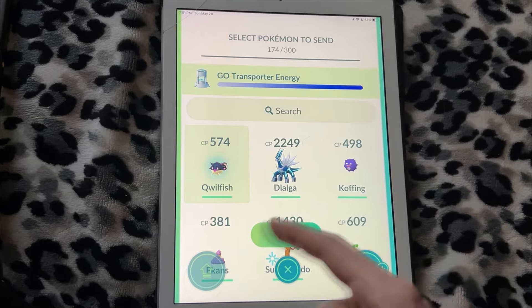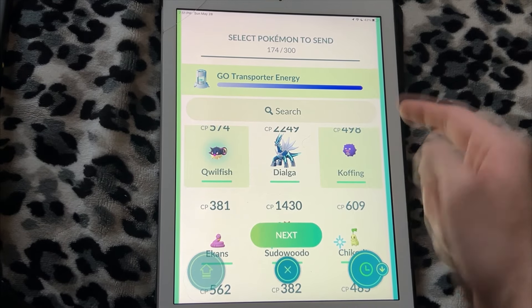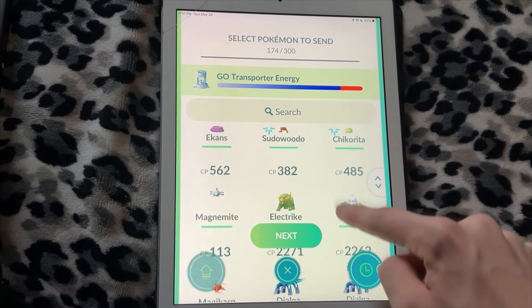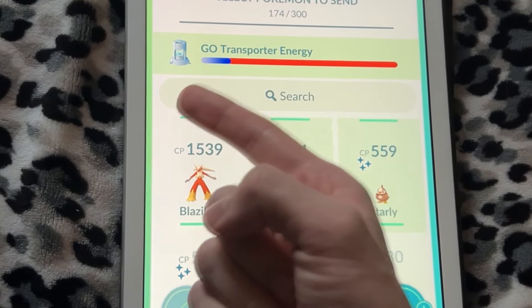It's based on what Pokemon you pick. For example, this Hisuian Qwilfish — it's not too special. Same with Koffing, so it doesn't really move the bar at all. There's only a little pixel of red. If I were to only want to transfer Pokemon like Dialga that are rare, Legendaries, or Shinies, you can see the bar fills up very quickly. Here are some shiny Pokemon — tap on these and the bar goes red real quick.